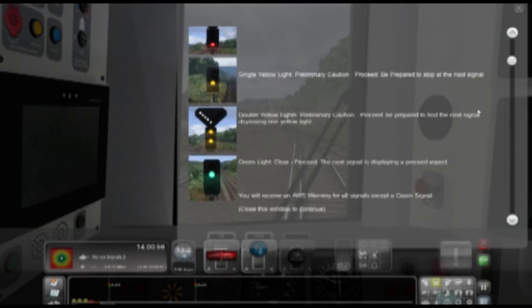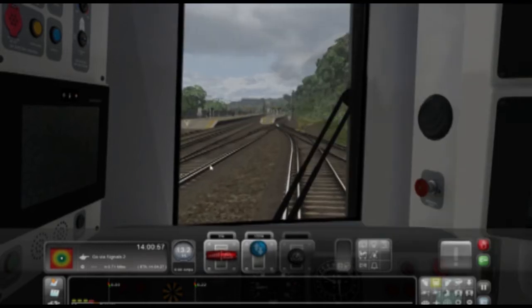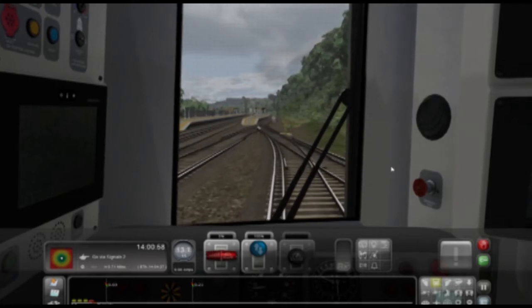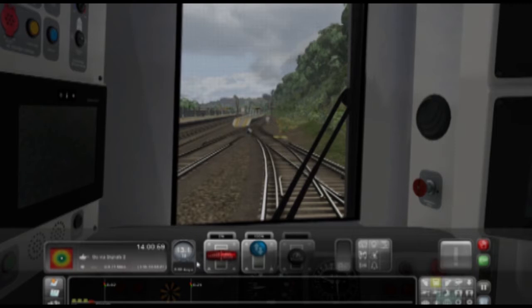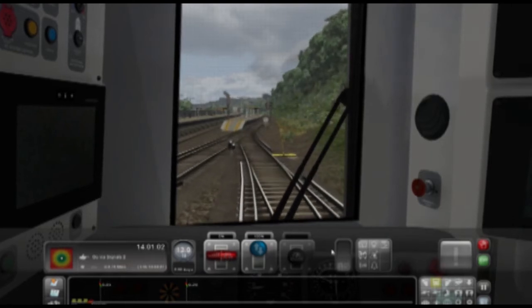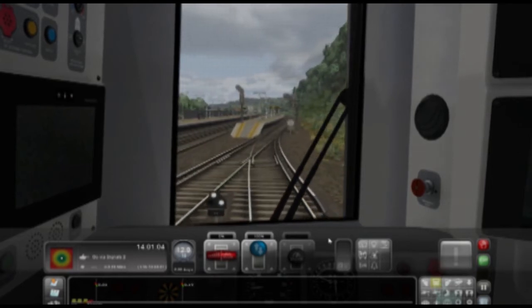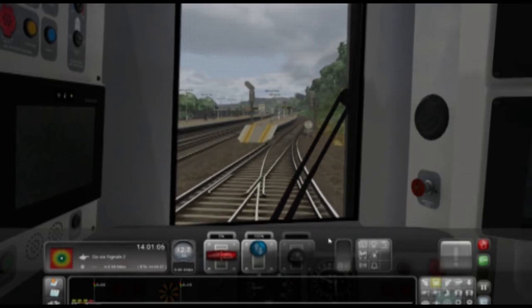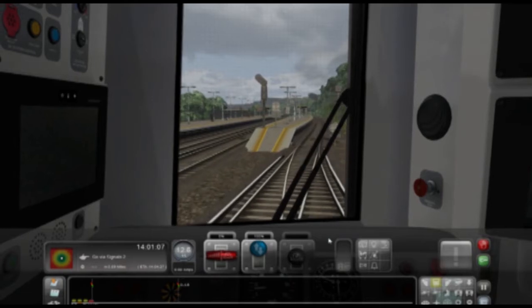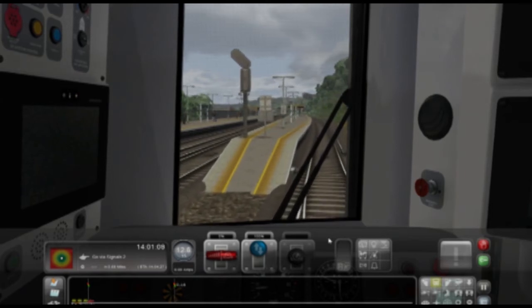Up here there are traffic light signal warnings — this is giving you all the signs and their meanings. I still forget them, but I'll take a screenshot to put on my second monitor while playing so I know what they all mean. When this alert pops up on British trains you've got to press Q for it to go off — if you don't answer it, it goes into emergency stop. I think it's actually to stop drivers going to sleep on long shifts.